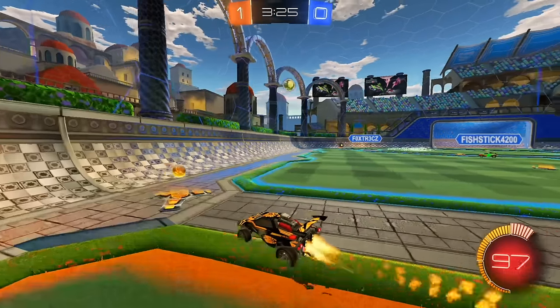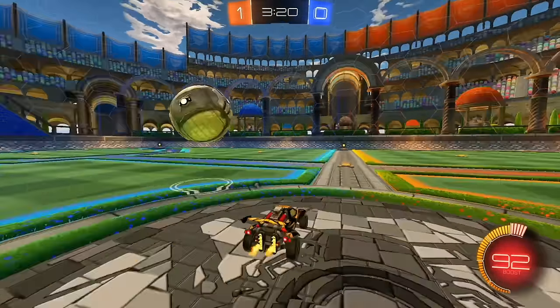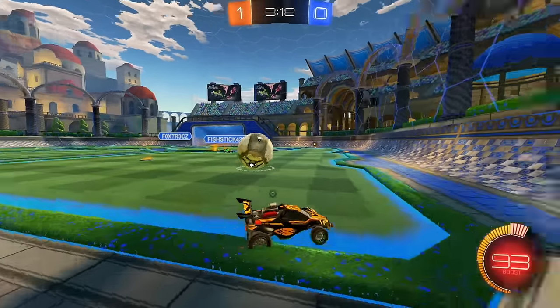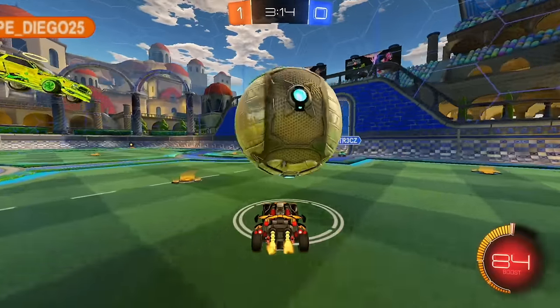I'm sitting with 100 boost, just trying to sit in mid. I see the ball is going to come out mid, so I make one touch and chip it towards the net to see what they do. Close by my teammate — Fox clears it to the side. My teammate is ahead of me, so I'm just waiting. I'm just using the ball, letting it roll and do the work for me, rolling it towards my teammate.